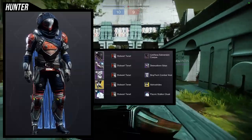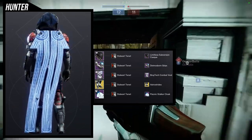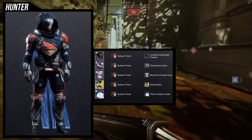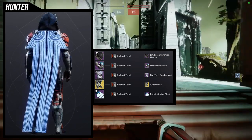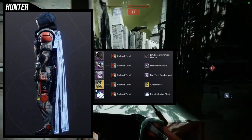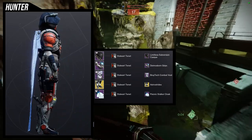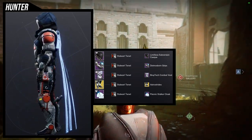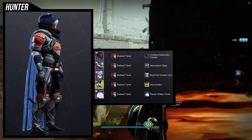To start off, we're going to be using the helmet — the Limitless Subversion Cask. This one is super cool. I ended up deciding to put it in my Astrocyte set that I've usually done, with a twist: the Braid Tech Combat Vest. I have used some of these pieces before with the shader Stalwart Tenant. I really like this shader — it's cool just because the helmet is so alien-looking that you can combine it with a lot of pieces and it looks really cool.